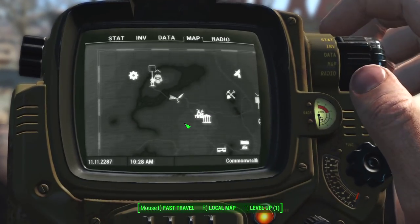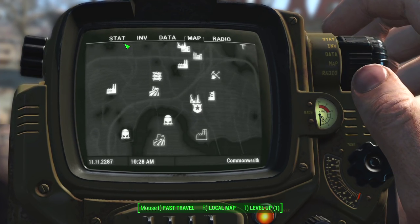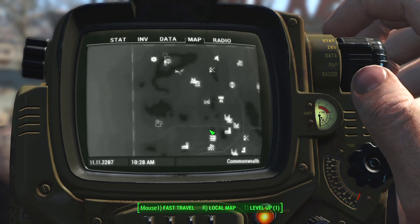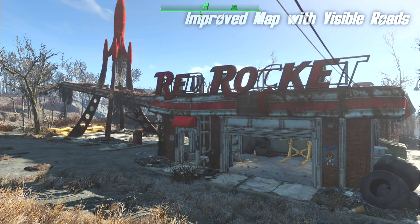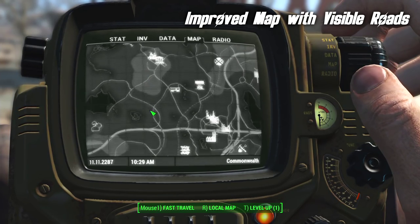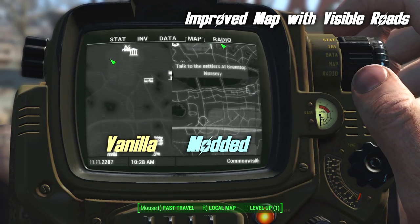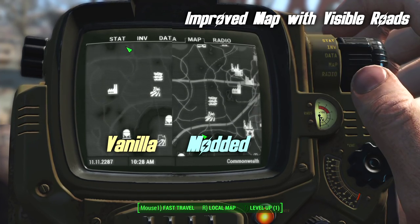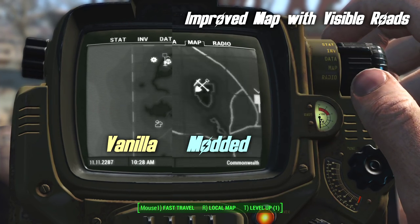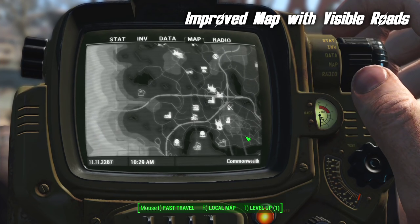The map in Fallout 4 is actually pretty good — it will do what it needs to do. It allows you to see where you're going, you can see all the roads and plan your route. But it's a little dull. However, a mod called Improved Map with Visible Roads changes that. The map seems to pop a little more, the roads are extremely visible, and I just generally find it a little easier to use, a little more pleasant. It isn't a major change and it doesn't give you any advantages — it's just a little more pleasant to use.